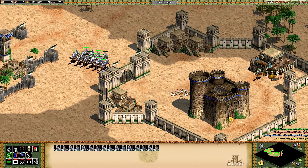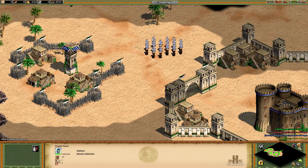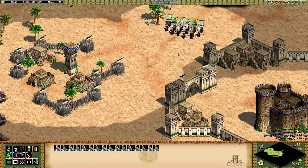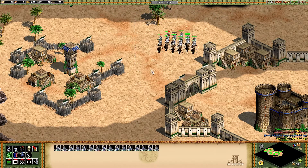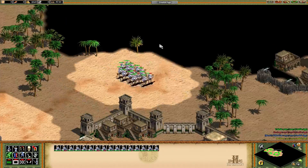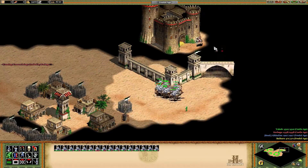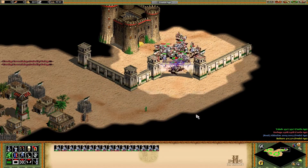Maybe even buildings they can capture to spawn units — similar to a barracks where I can create long swordsmen, but only as long as I control a specific tower. And yeah, that's what Risk scenarios are all about. Thanks for watching, and see you in the next one.